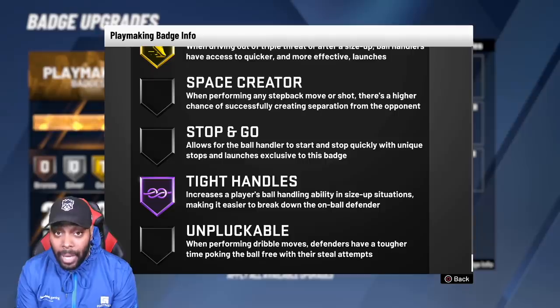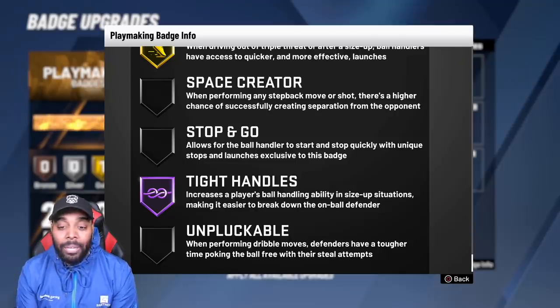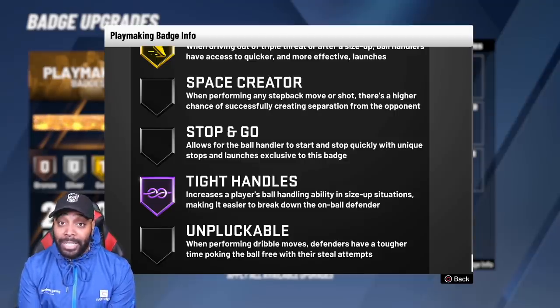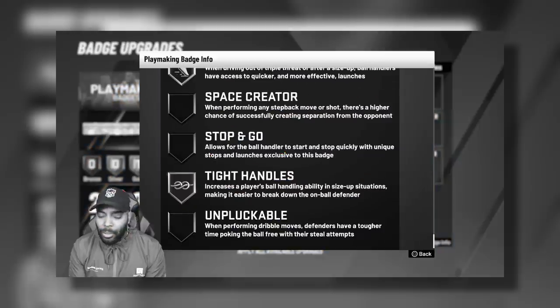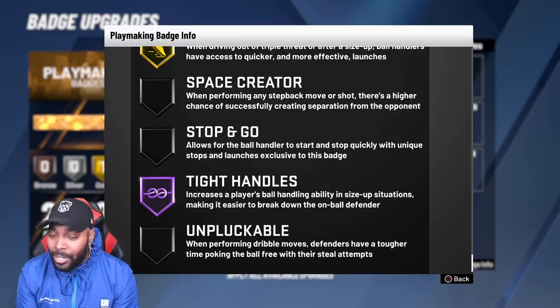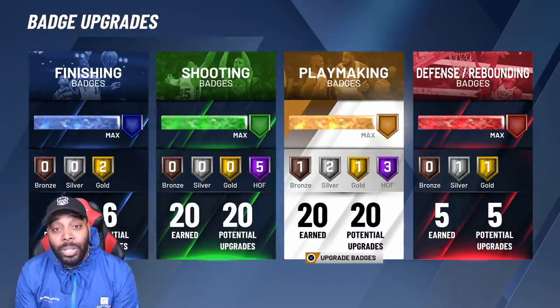The aggressive behind the back, behind screens, isolation — with Tight Handles in those situations and other move sets, you are able to stagger your defender almost every single time, literally 90% of the time. That person is going to get staggered. Tight Handles on Hall of Fame is the second badge on the list and you need it. If you're doing aggressive behind the backs, you need that badge.